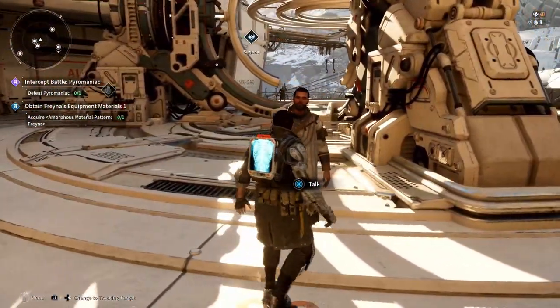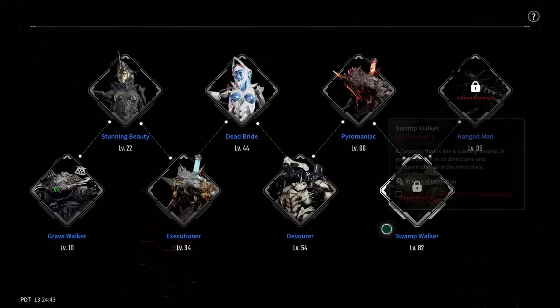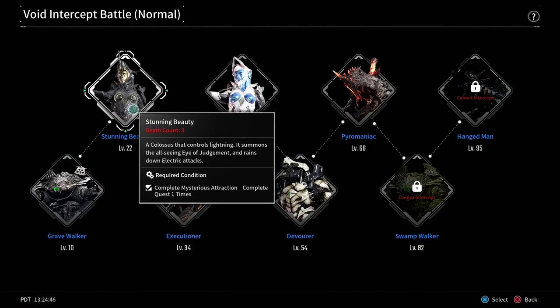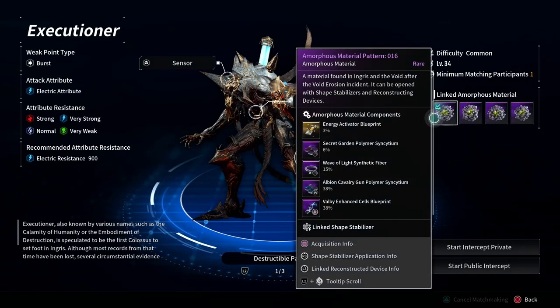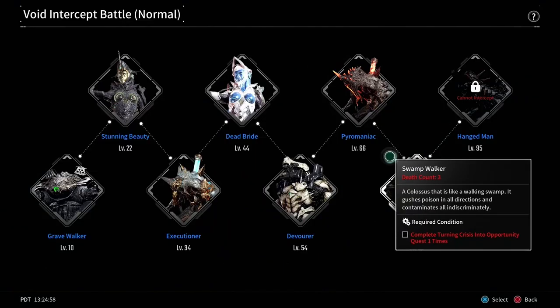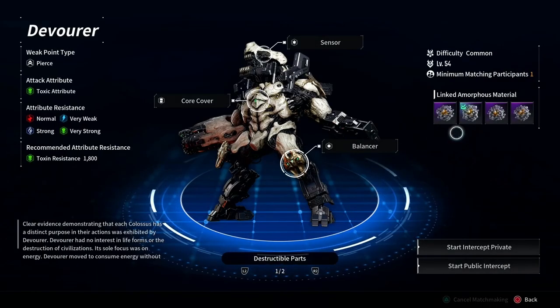We're going to visit Seneca, who is the Void Intercept Battle researcher. He's located in Albion, right in the main area after you spawn in. This is where the Colossi intercept battles take place. The Colossi are always higher level than your original first battle with them — it takes a lot to beat them, but you can't advance the story without defeating them. Once you do defeat them, you get an Amorphous material to shape items, which can be used at the researcher.